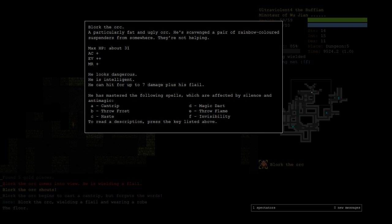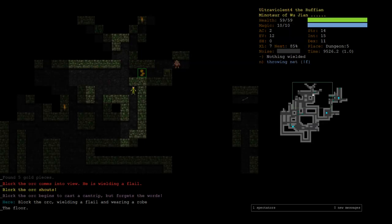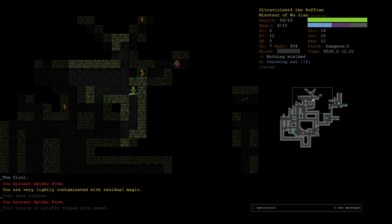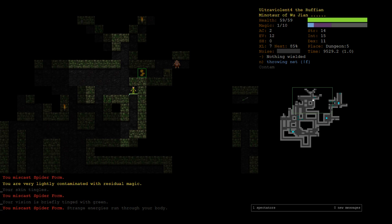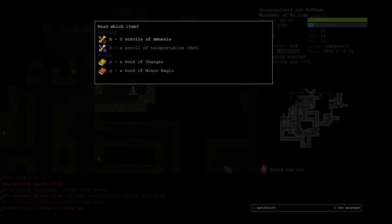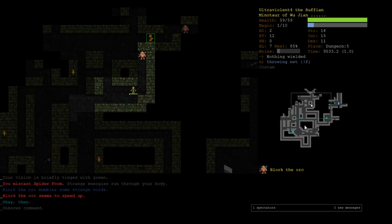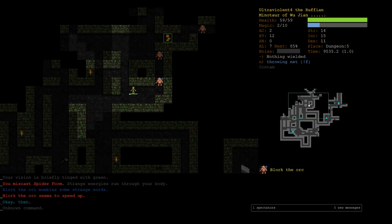Blork has seen us. Blork is a scary version of an orc wizard — he's got haste, can go invisible, throw flame, magic dart, and frost at you. I would love to make snakes but we can't. If we could get spider form off that would be really helpful. We failed spider form twice at 21% — we got one more go. We failed it three times at 21% to fail. I was going to say if he hastes himself we're basically in a lot of trouble because we can no longer run.